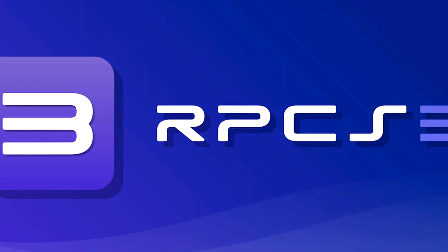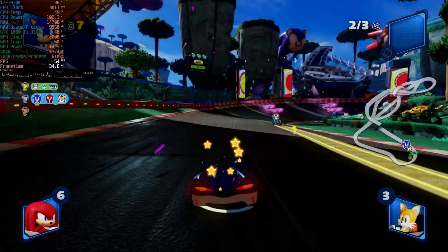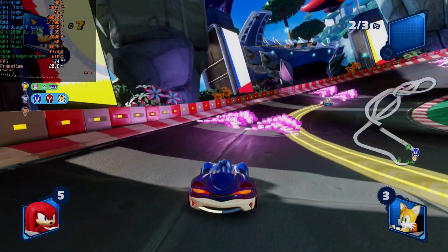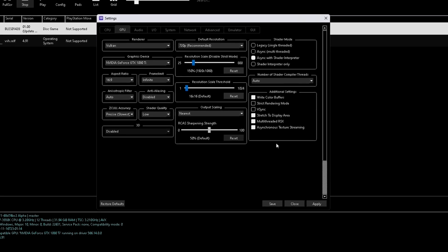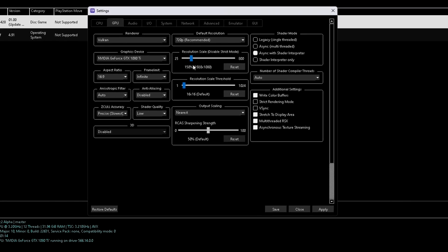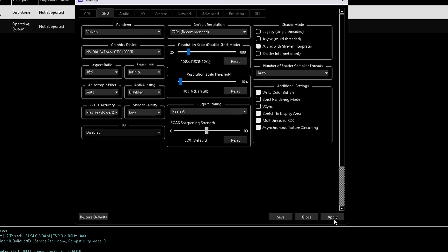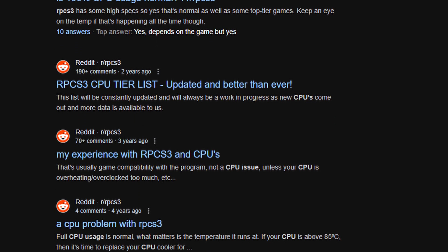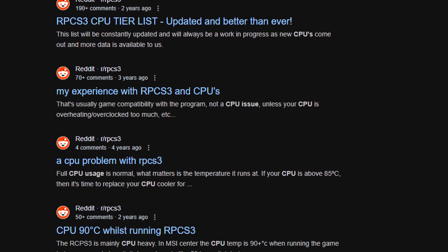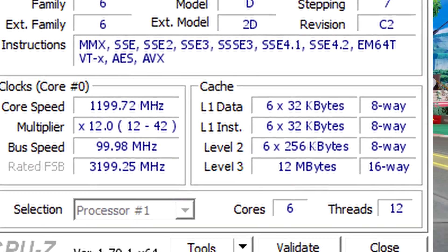Now it's time for the PlayStation 3 emulator, RPCS3, which is known for its heavy demands on both the CPU and GPU. That's why I set every possible setting for better performance rather than graphical quality — native resolution with shader quality set to low and anti-aliasing disabled. This emulator is known to give even quad-core processors a sweat, but the i7-3930K is a 6-core 12-thread CPU, so let's see how it holds up.